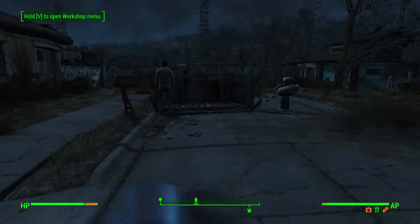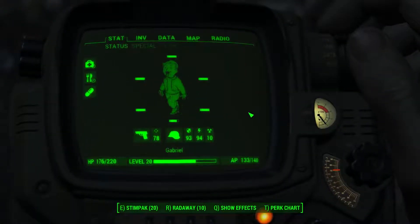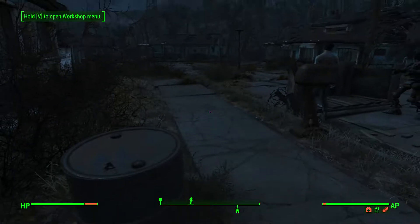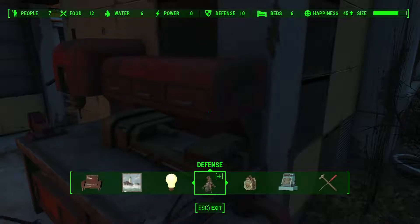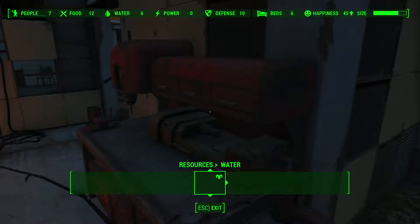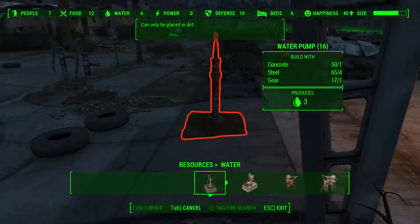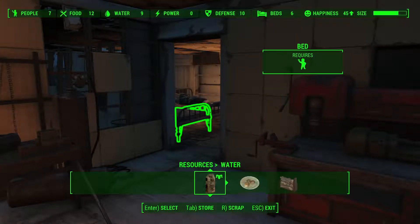Hello, this is High Templar. Welcome back to the Commonwealth with Fallout 4 Survival. I have just built this outpost and assigned my new robot to defend the settlement, which should be enough with this guy. Let's see how well we are going with this settlement. Something is still wrong - we have 7 people but only 6 water, so let's quickly fix that.